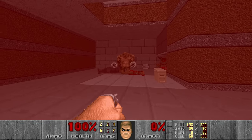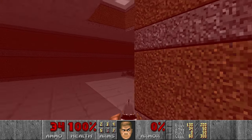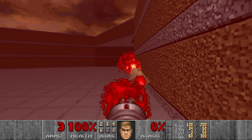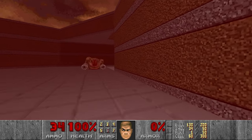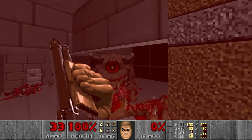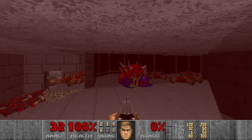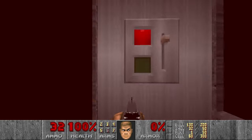Let's kill everything else as well. I need more rockets — let's grab them. Kill the Mancubus. Then kill the Pain Elemental. Now the Lost Souls. And then this room — we have some Imps which we can rocket.